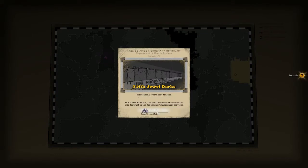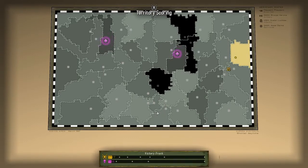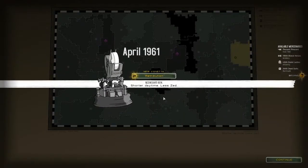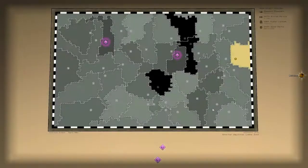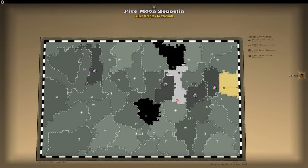Now we've got some barricades — you can place them down to block the zombies off. We're 39 points ahead. It's April 61, Retribution, Midnight Sun — short daytime but less zombies. Now as you can see here, these black territories are my territories that I've rescued, and the ones with the diamonds are where the zeds are.